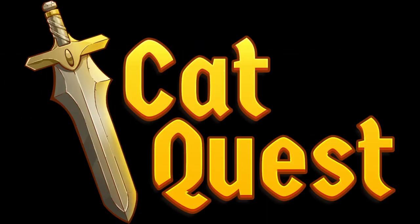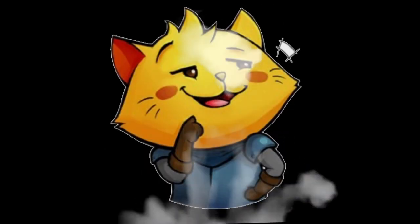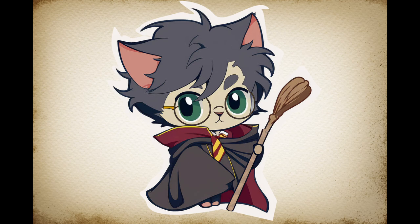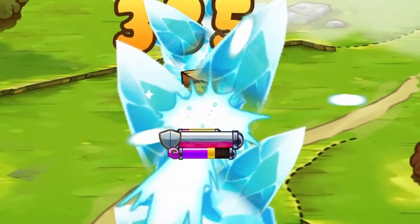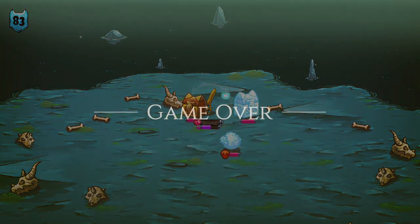In Cat Quest, you're not just any ordinary cat — you are a cat with magical powers. Think Harry Potter, but with a furrier cast. With spells like fire bolts, lightning bolts and ice spikes, you will be taking down enemies like a pro.